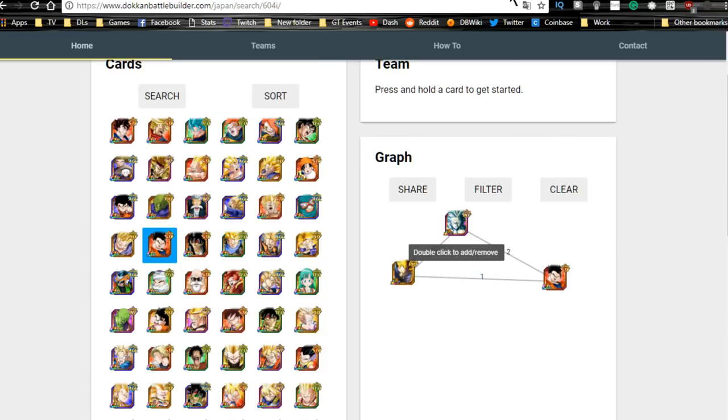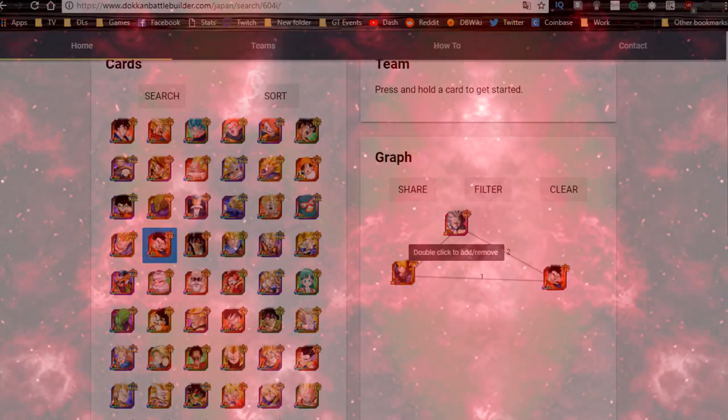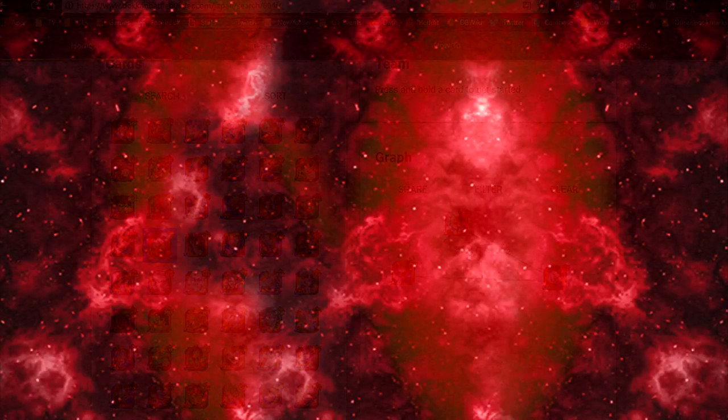Anyway guys, that is the team building guide for the Hybrid Saiyan team. I hope that was really informative and helped you out. By the way, what did you think about the audio quality now that I'm using a different microphone? I hope it sounds a lot better. Thank you for joining me here today — make sure to subscribe if you're new. I'll catch you all later, peace.